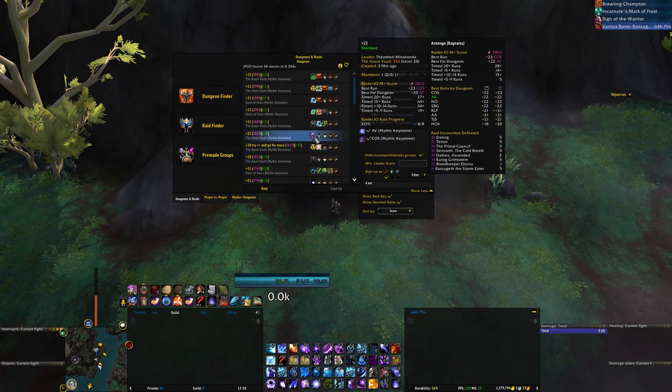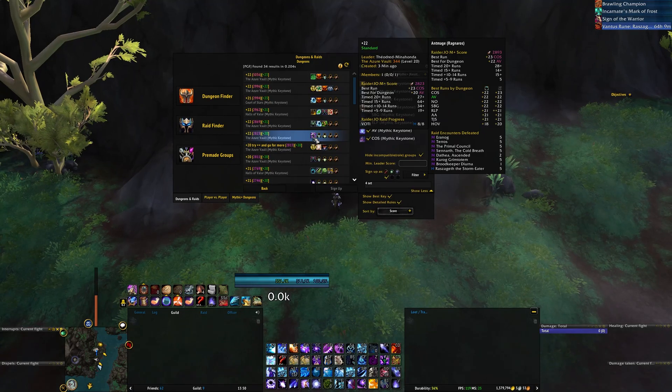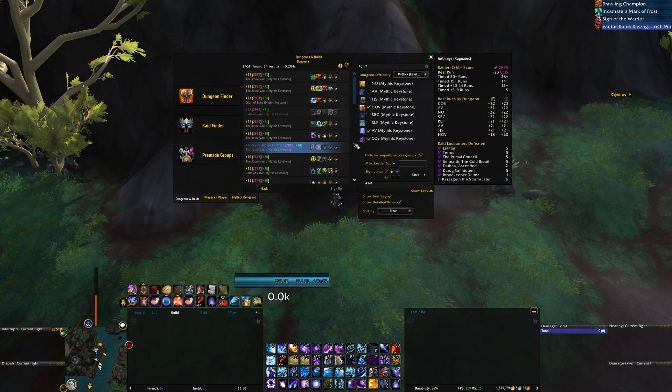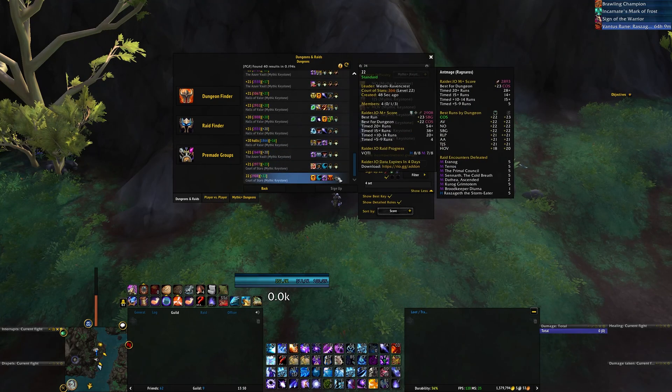You also have the option to filter out groups that are incompatible for your role or your group. So if you're in a group with a tank and there is no tank slot available, those groups will be filtered out. If you're alone as a DPS, all the groups that do not have a DPS slot available are filtered out. If you still want to see them, that is possible, but they always end up at the bottom by default.